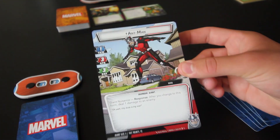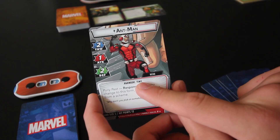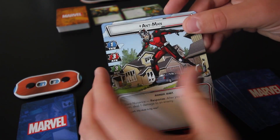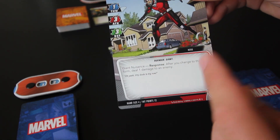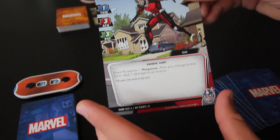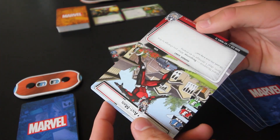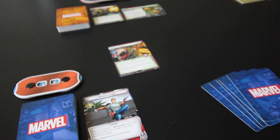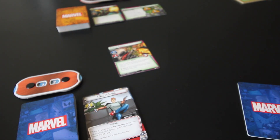Now, the thing that makes Ant-Man so cool is that in addition to having an Alter Ego side and a hero side, he also has a second hero form. We have Giant Ant-Man here. The standard Ant-Man has the tiny trait, and Giant Ant-Man has the giant trait. Giant Ant-Man has 1 thwart, 3 attack, 3 defense, only a hand size of 4, and still 12 hit points. His response says after you change to this form, deal 1 damage to an enemy. So Ant-Man is all about changing forms throughout the course of the game, and whenever he switches forms he gets some sort of bonus effect — healing damage, removing threat, or dealing damage. A lot of his hero cards reflect that as well, which is really neat.